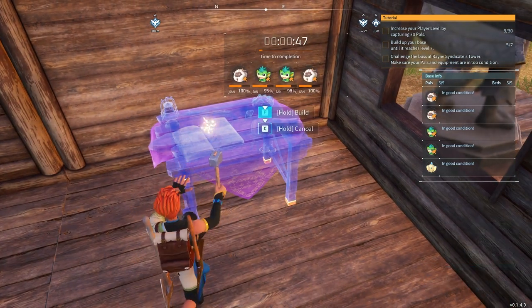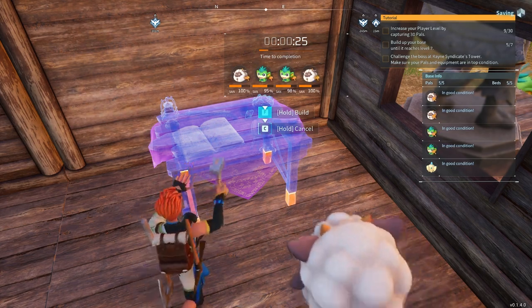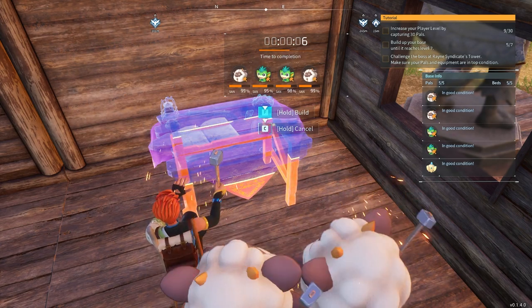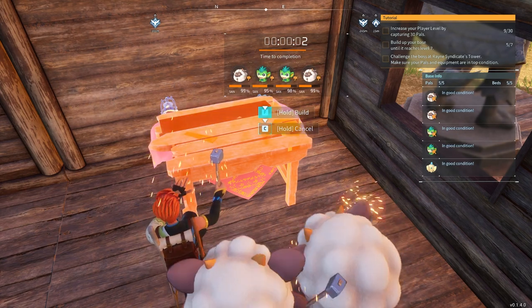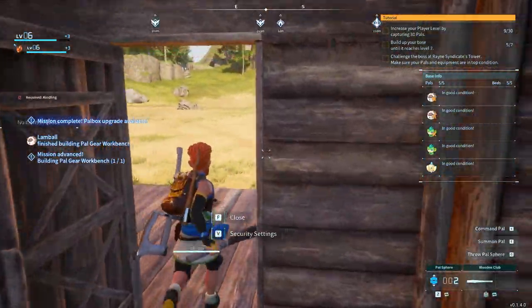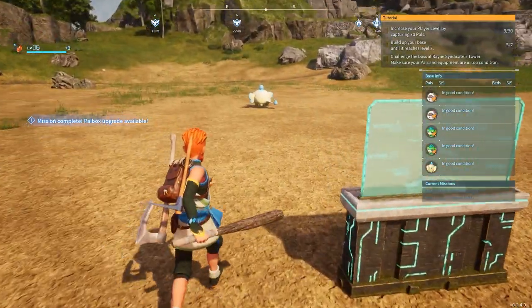I want to get a saddle built if I can for the fire pal — 'foxy fire parks.' That's why we have to rename him — I don't want to keep calling him that Twitter name. That takes care of that.